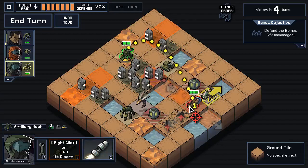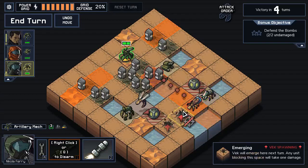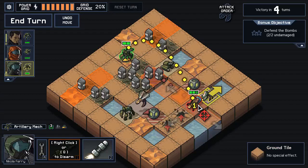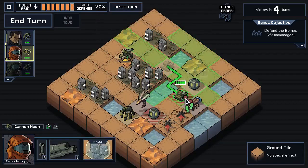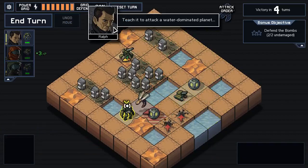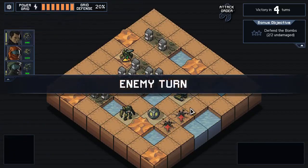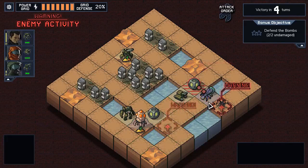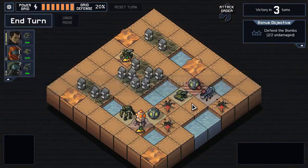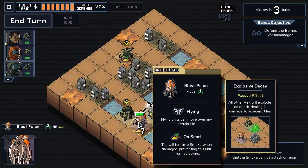Let's artillery first. The smoke bomb does two things but we're not going to worry about that right now. Smoke bomb does no damage, which could actually be useful in some contexts. We'll experiment with that. The smoke bomb on sand - it turns into smoke when damaged, preventing the unit from attacking. Smoke is immediately very useful because it can keep a unit from actually doing something.